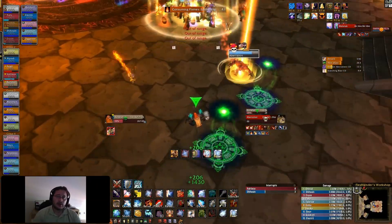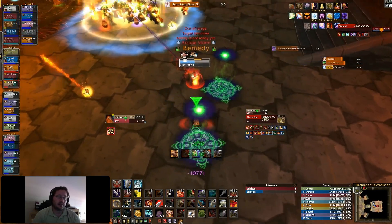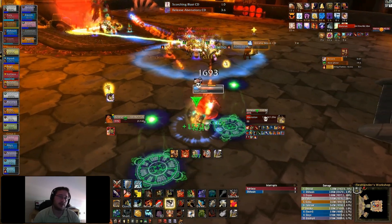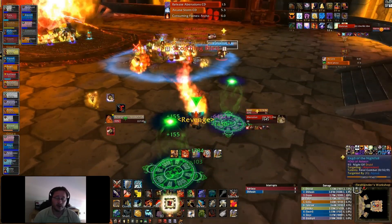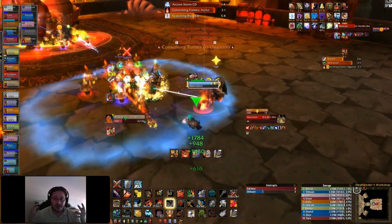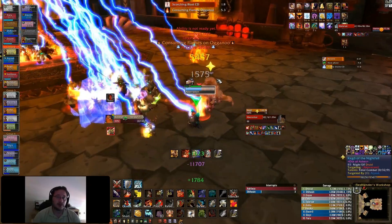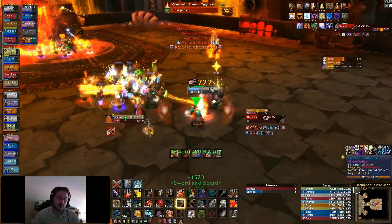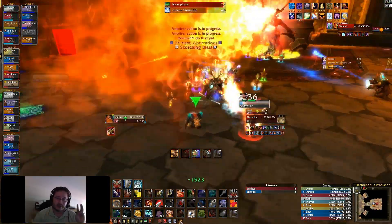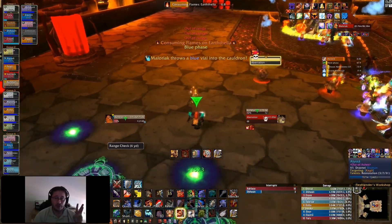If you get Consuming Flames, you want to move away from your raid. Scorching Blast damage is split up evenly among the raid so nobody takes too much damage to survive. Me and Kago are handling the aberrations here. Arcane Storm again — you need to interrupt that. You need to let at least three aberrations come through between each green phase.